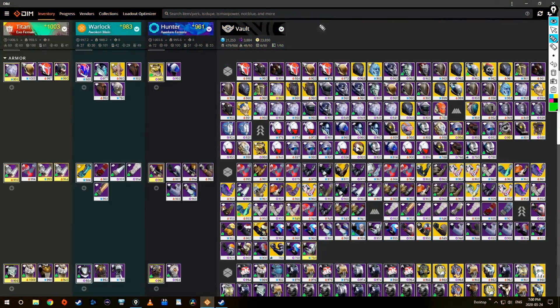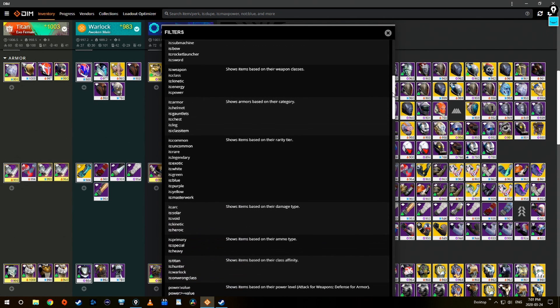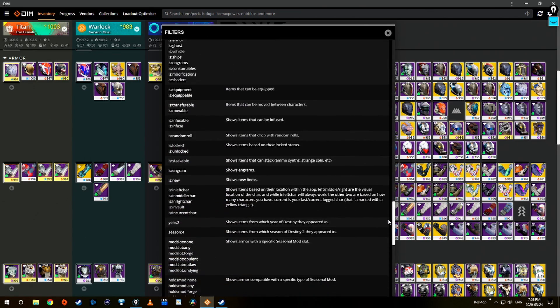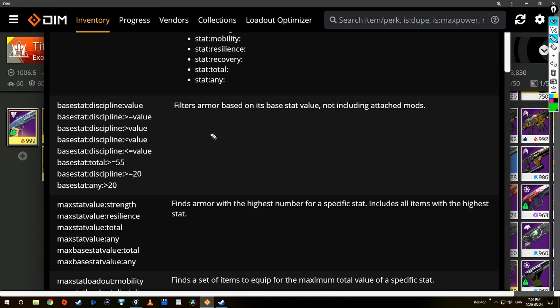On to the gear section — I have a ton of it right now because it's a new DLC. The filtering system is amazing and so many people don't use it. This little question mark is your best friend. Click on it and it tells you every single filtering text code that you can input in order to filter and highlight stuff across your gear. I highly recommend you go through this list and fiddle with them to get the hang of which ones you like. The one I'm focusing on today is base stat.